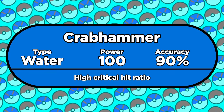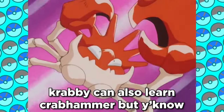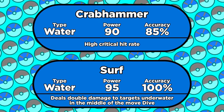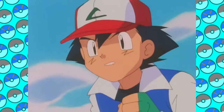The other notable water move is Crabhammer, Kingler's signature move. Crabhammer has 90 power and 85 accuracy, so that makes it weaker and less accurate than Surf. But Crabhammer has a high critical hit ratio. This is Gen 1, so when I say it has a high crit chance, I mean it's virtually guaranteed.